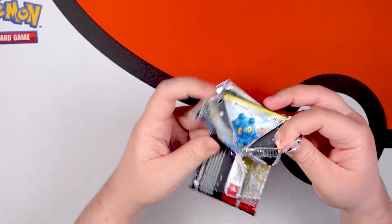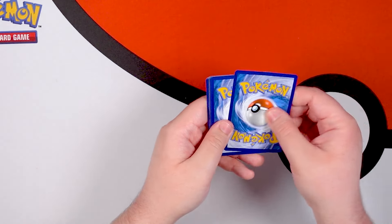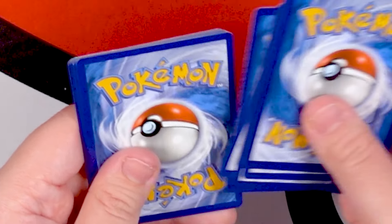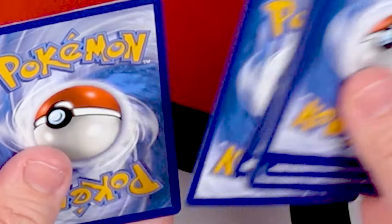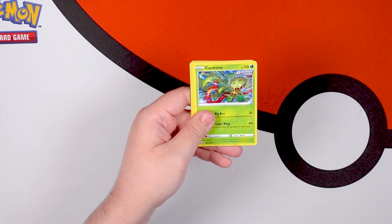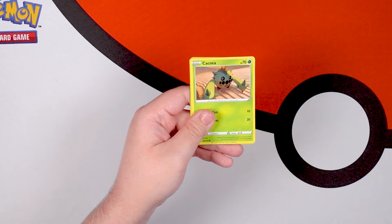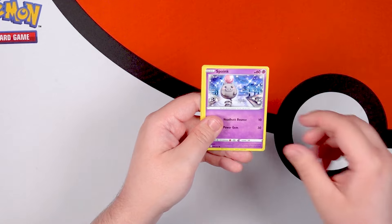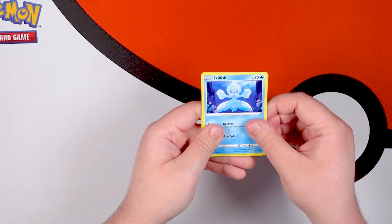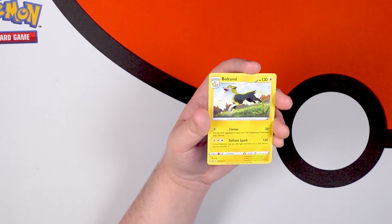That pack straight up leapt out of the booster box — maybe it was a distraction, maybe it was a diversion, and this one will get us something cool. Steel Energy, Metal Energy, Fero, Carnivine — oh my god — Escape Rope, Bronzor, Cacnea, Spoink, Roly Coly, Frillish, Chimecho Reverse — that's a cool one. And Boltund! That's cute.